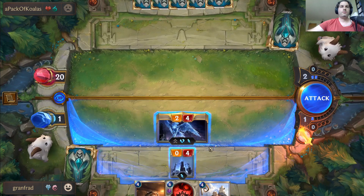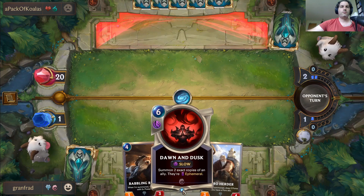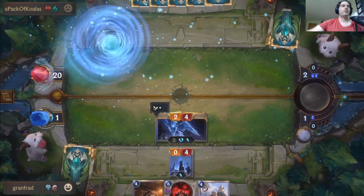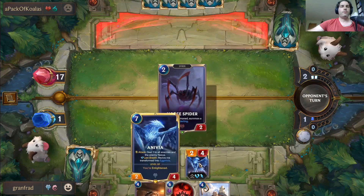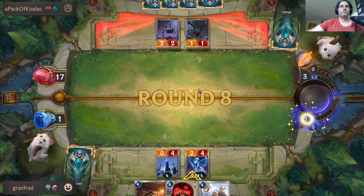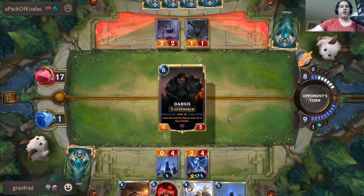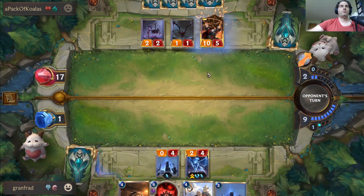I bring the storm. Okay, next turn I would have liked to attack with her to wipe things out, but I think we should still get the effect of making two ephemerals. We're working with 10 mana — yeah, that's what I can do about it. I'll handle this myself.